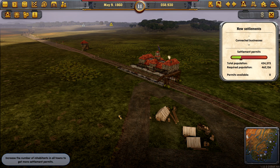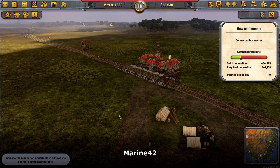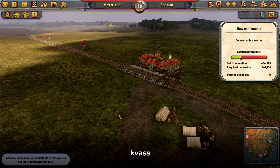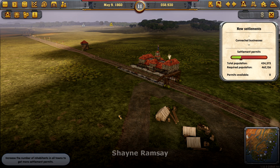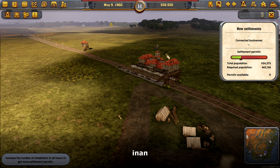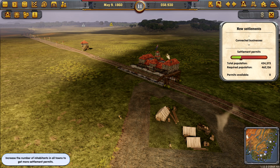Hello and welcome back to Railway Empire. We're sat at Wagga Wagga staring at the camp that we have to turn into a city today. Among others we have the settlements window open. As you can see we've got about 30,000, a little under, towards our next permit. We have two of the five we need.